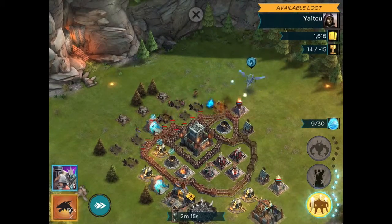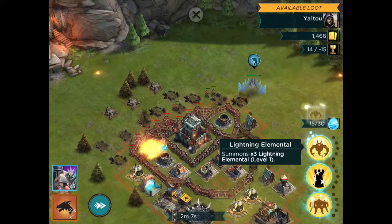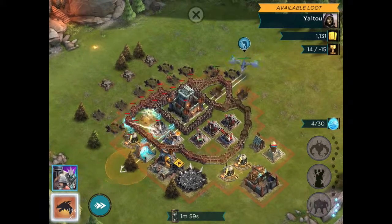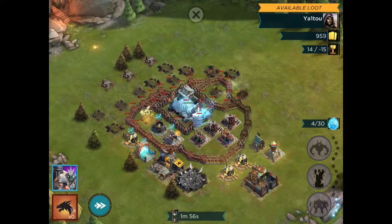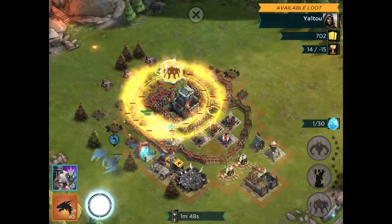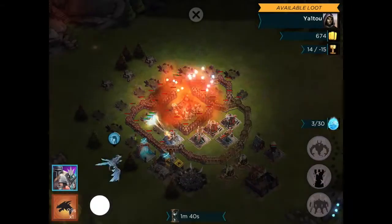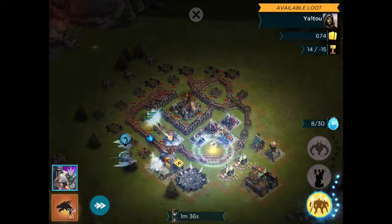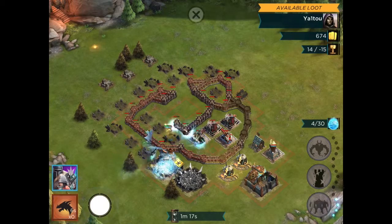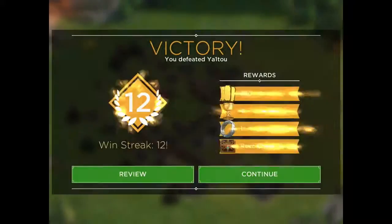That Flame Tower is going to do some work on us, so let's take him out with the Dragon. We've got 15 mana now — let's put down that Lightning Elemental. Freeze up those troops a little bit, give them some cover fire, and use the Lightning Frenzy on all our troops. Our ranged units are in position to take down that Stronghold — and there it goes. We'll get another Lightning Elemental. A victory at Streak 12, very nice.